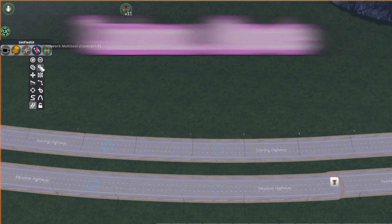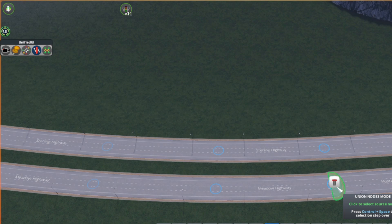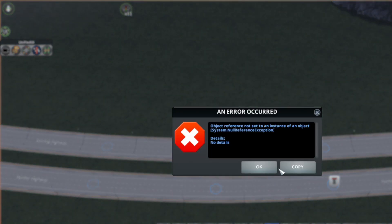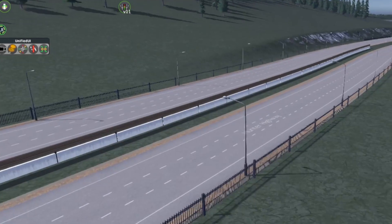Union mode is useful for connecting these two segments up at the end where we've just placed the parallel road. If you get that error message like I just did, don't worry — it's not an issue and your game's not going to crash. Using mods can be a bit weird sometimes.